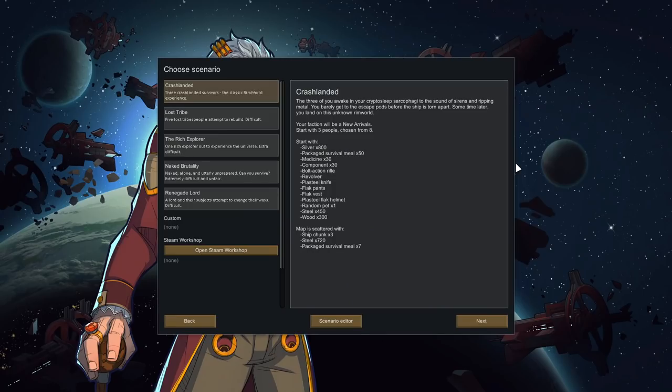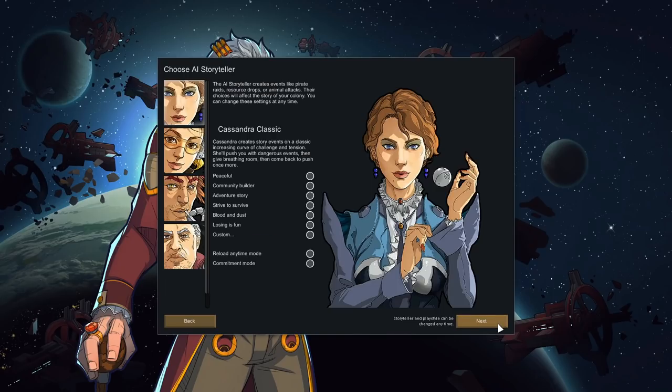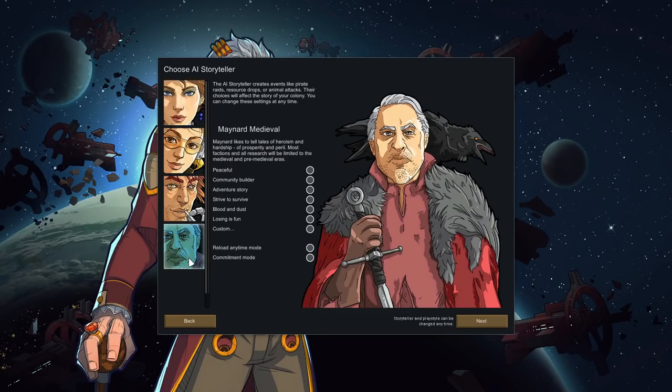If we're just playing Vanilla Expanded Medieval, you can see it adds one new starting scenario. This starting scenario is pretty similar to a tribal start except it's medieval — you don't have very many supplies, no food to start with, and research is slower than usual. Then you pick your Storyteller. What this mod does very well is it adds a new Storyteller: Maynard Medieval. If you want every faction's tech to be limited to Medieval, you have to pick Maynard as your Storyteller.